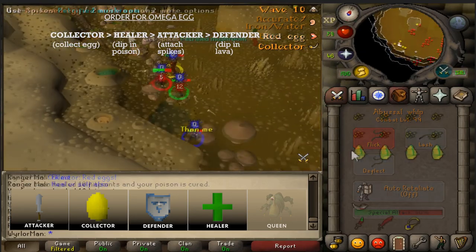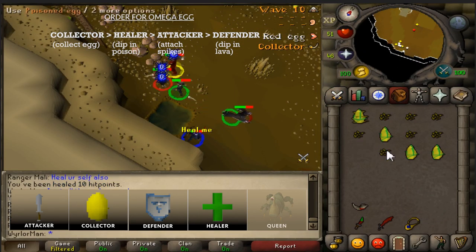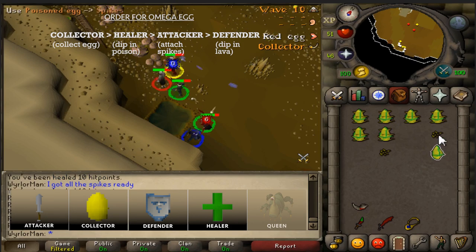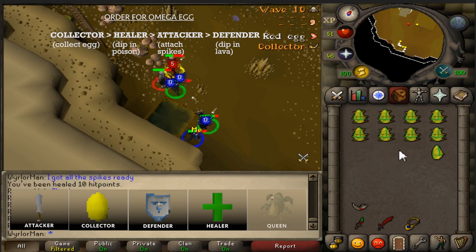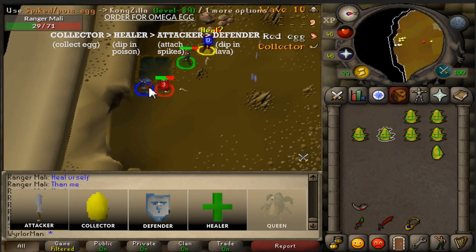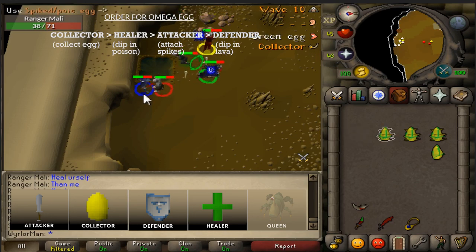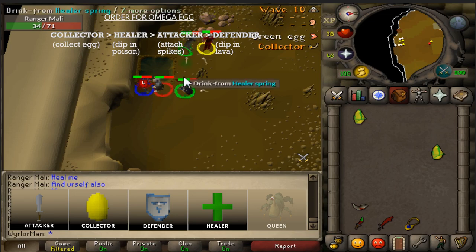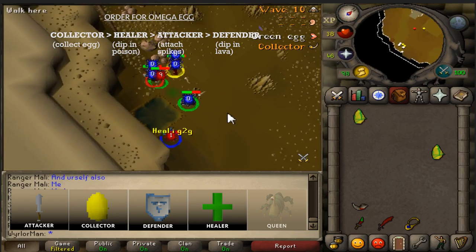As the attacker, once you get the eggs from the healer, you just use the spikes on the eggs and then you're done. If you have four to eight spikes in your inventory, it takes you seconds to finish that. Then once you put the spikes on the egg, you give your egg to the defender — the D part of CHAD. Once the defender has the eggs, they use the eggs on the lava, which is the only thing left to use. Using the eggs on the lava creates the omega egg, and then that egg is given back to the collector, who puts it in the gun and shoots.